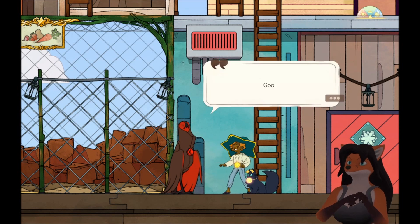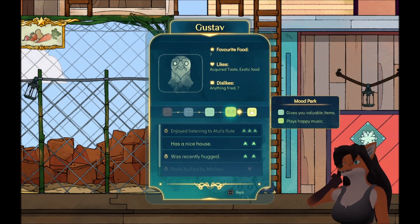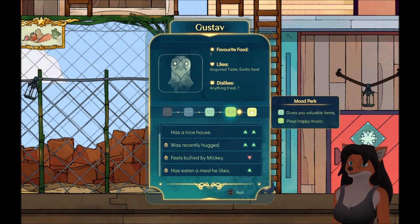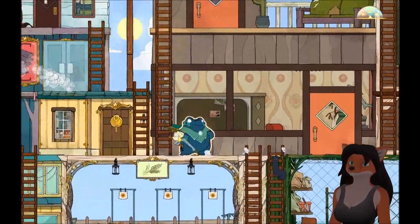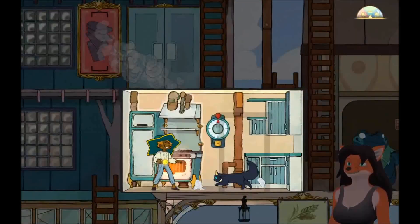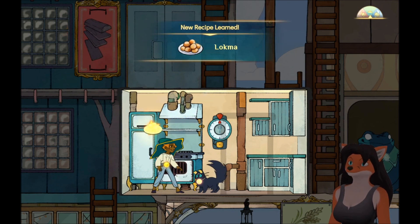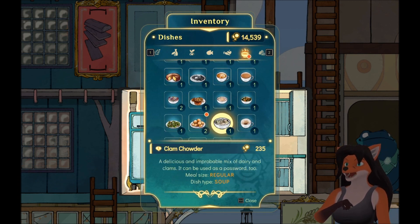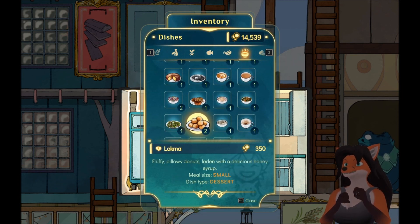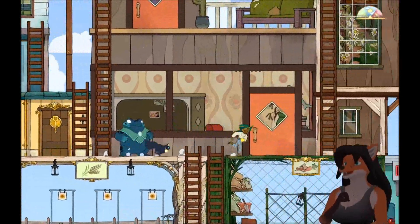Hmm, a hug? So he likes acquired tastes and exotic foods. That makes a lot of sense. And I think — is this done? Yes, it is. Lokma. I've never heard of Lokma. Fluffy, pillowy donuts laden with a delicious honey syrup. Well, we've done everything we can make with honey.